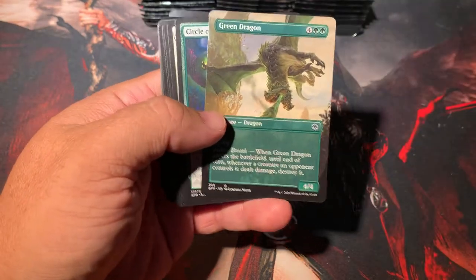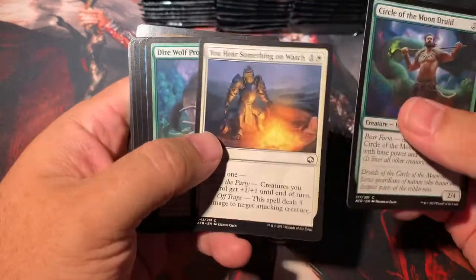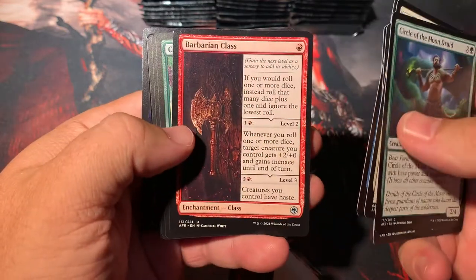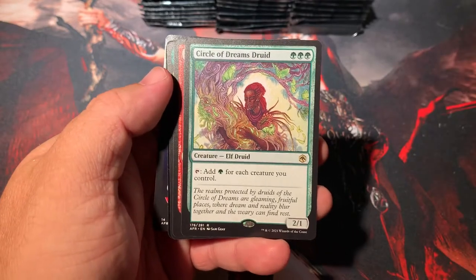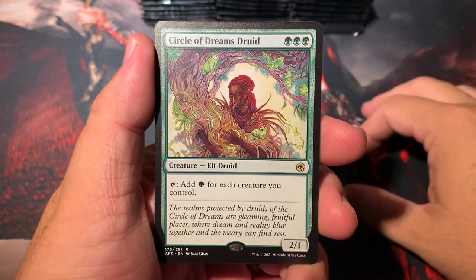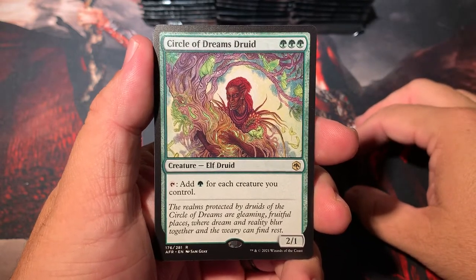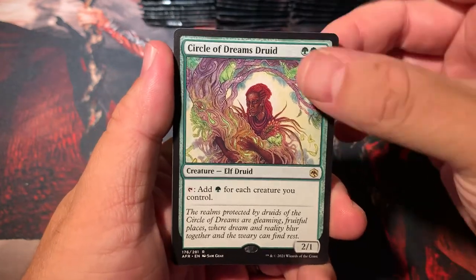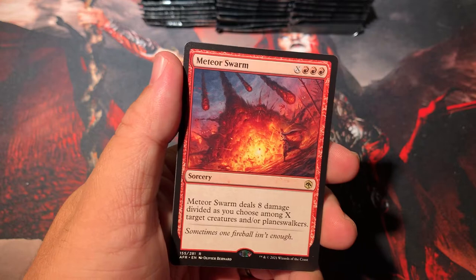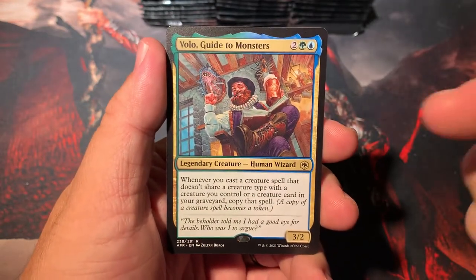We do have a full art green dragon — it's an uncommon. There's a Faraday, Devil's Chosen, Barbarian Class... Oh my god, this thing is awesome — the Circle of Dreams Druid. What we have here is pretty much a Gaea's Cradle on a stick. It's three green mana, tap — add one green for each creature you control. Gaea's Cradle is forests, but this is creatures. Anyways, this card is like $10 or $15. I think that is just sweet.